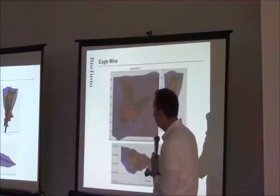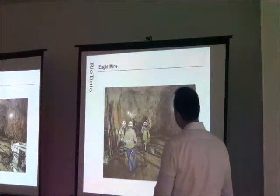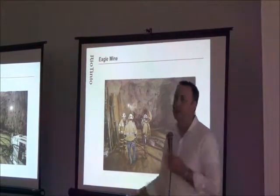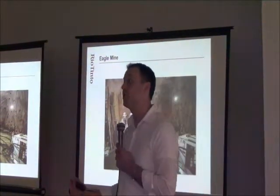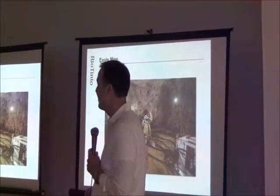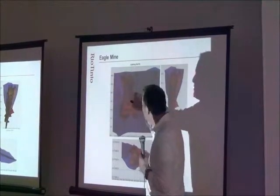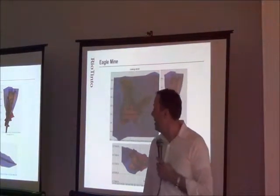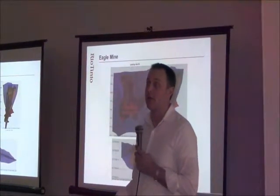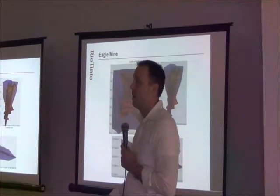This is actually a 3D model of the ore body. Underground, what we're able to view — this is a picture of where we do diamond drilling. We're doing additional diamond drilling because we're looking for more ore. We certainly have a 3D model of the ore body, and we're looking at what's in between and what's on the sides. Over the last six months to a year or so, we've been able to find more ore. We're very happy to announce that we've been able to add 20% to our resource, which extends the life of the mine by about a year.